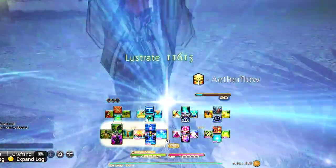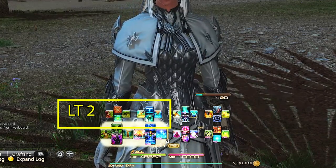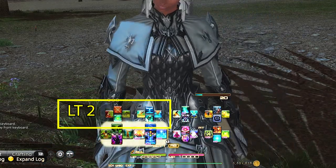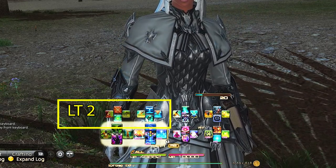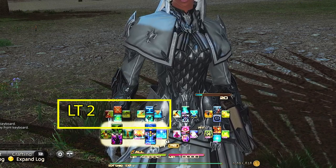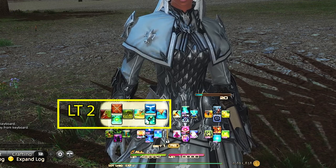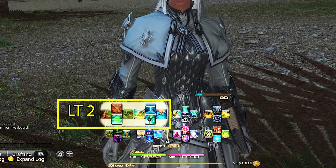Moving to Left Trigger 2 are our important fairy abilities. Scholar can be difficult because it has both job and fairy abilities to manage compared to other healers. We have Fairy Blessing, Expedience, Summon Seraph, and Whispering Dawn. Fairy Blessing is an ability you should be utilizing high on the priority list as it's free healing — same with Summon Seraph. A lot of players underutilize these abilities or don't realize how good they are. Whispering Dawn is your party-wide regen, which you get really early, and being just one double-click away for a party-wide regen is important and should always be kept on cooldown.